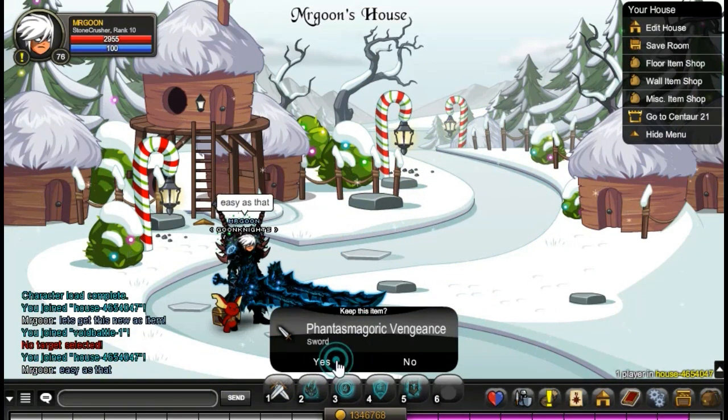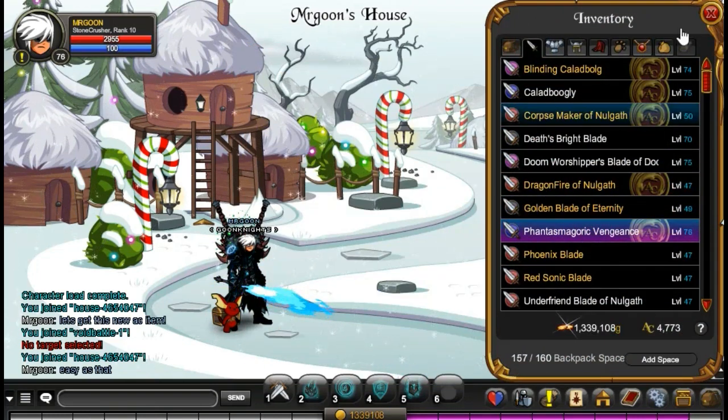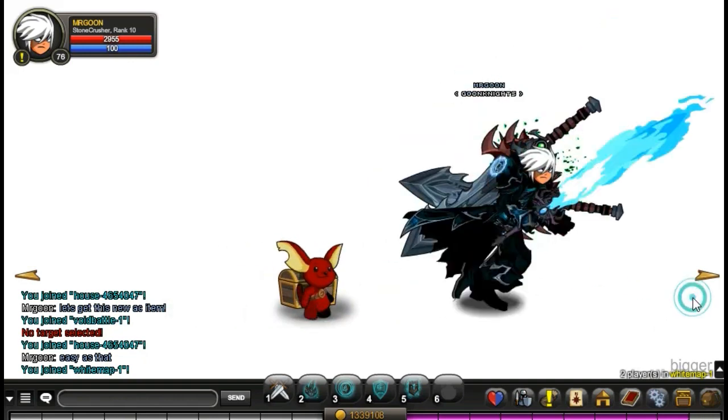It looks seriously cool — it's a blue flaming sword. As you can see there it is, nice and blue and flaming, and it does look very cool indeed. I recommend going and farming for that, because of course it is an adventure coin item, so you can keep it for as long as you like.